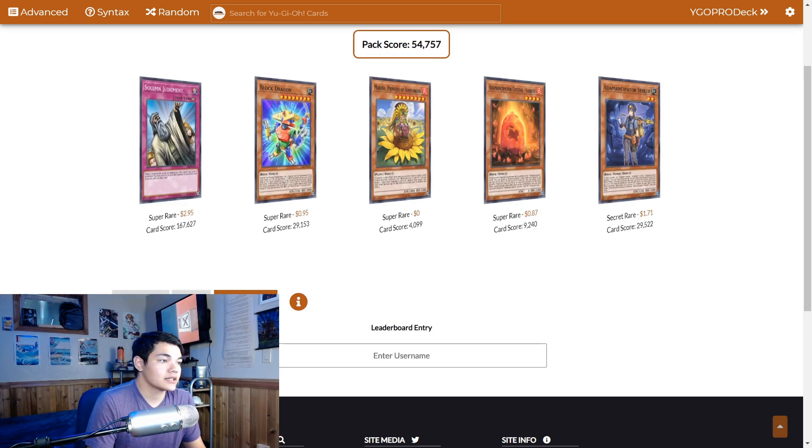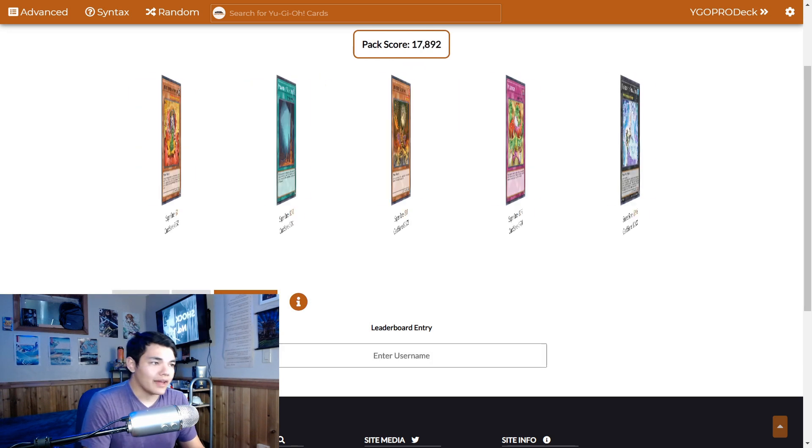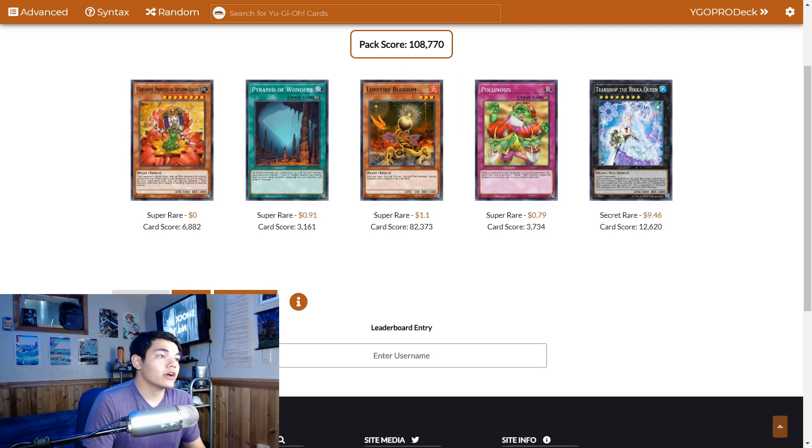Pack 6: another Seeker, so that's our playset of Seeker done. Pack 7 — yeah, I know how to count — and we got Teardrop, so that's another one of her.